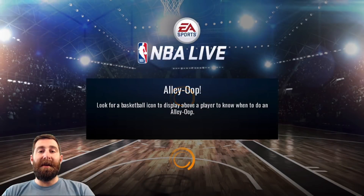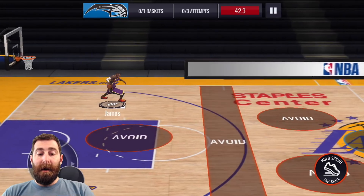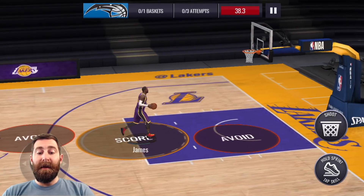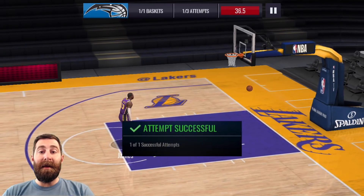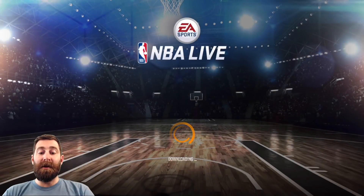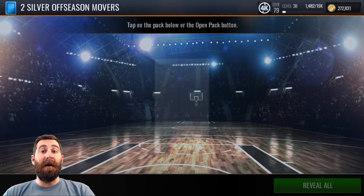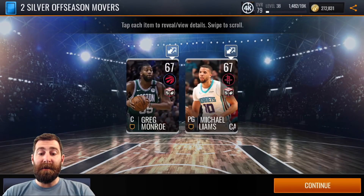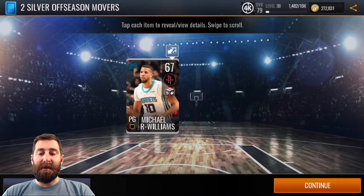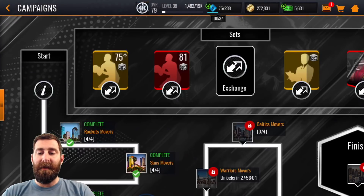Haven't been lucky enough to pull an elite token yet, which I'm sure I'm going to need as I work towards this master LeBron. But I've definitely been pulling heaps of silver players and using the silver to gold player set in the off-season movers sets area to upgrade those to gold players and then sell them on the auction house. If you're lucky, you can get about 9,000 coins for those at the moment for most of them, which is pretty nice. A couple more silvers - but I've just finished one of those sets, so we're not going to have enough to complete another one at this point. We'll store them there for later.